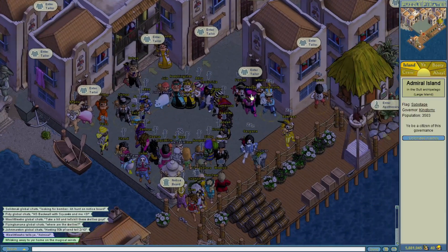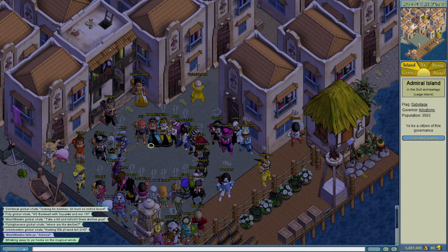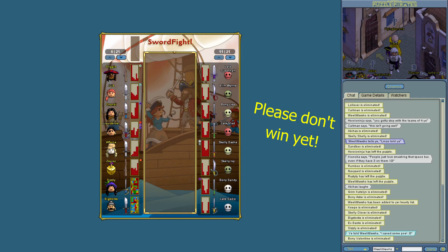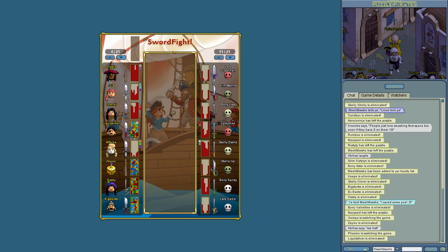Sometimes people lose against the skeletons, but you can fight them again soon after and win everything back. If you turn up halfway through a fight, this is one of the few times that there's the perverse incentive for you to want the humans to lose against the NPCs — that way you can join in next round and win all the money that they just lost.